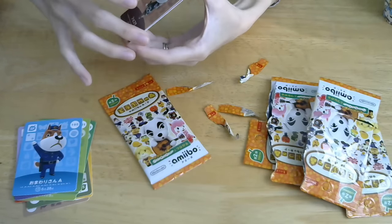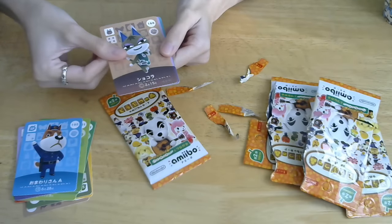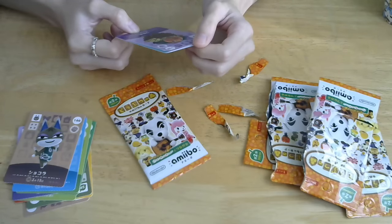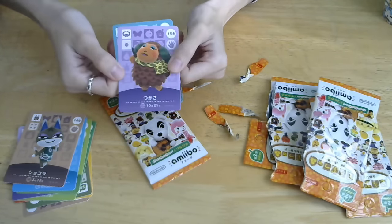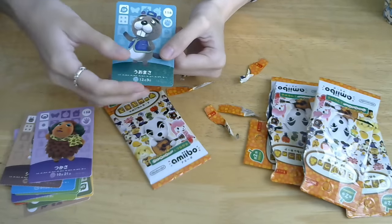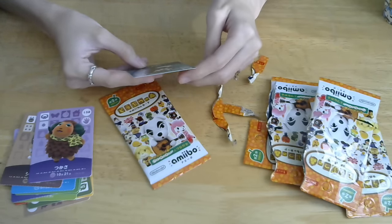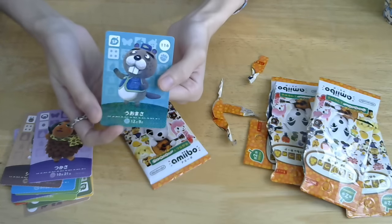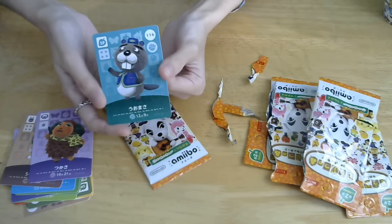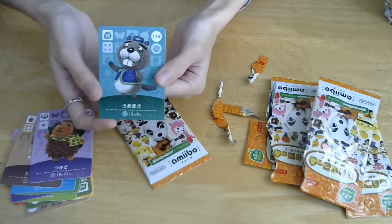There you go — Chocolate, her name is like Chocolate. I've never seen Tsukasa before. And the rare is going to be... oh wow, it's Uomasa! I think he's the one from the fishing festival in your town — he shows up and says you're number one and gives you the trophy. So he's the fish guy, the judge of the fishing tournament.